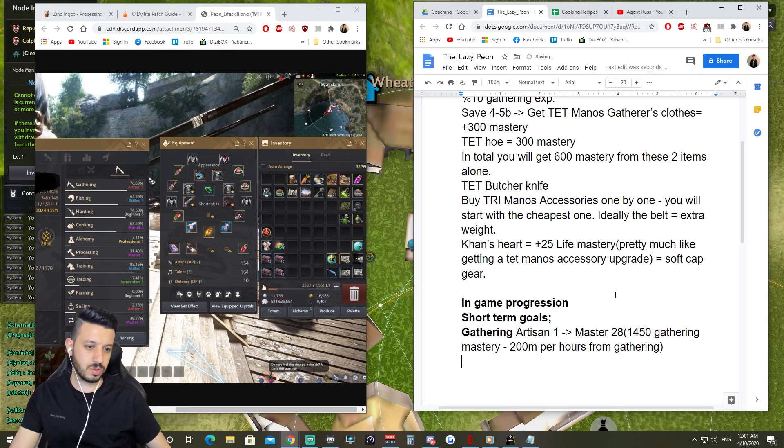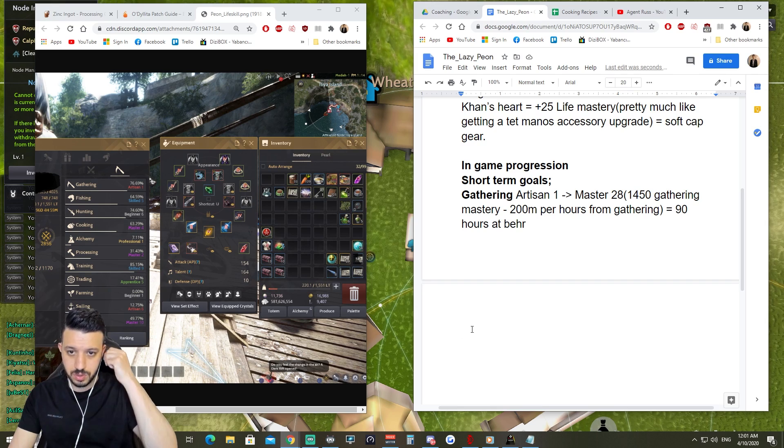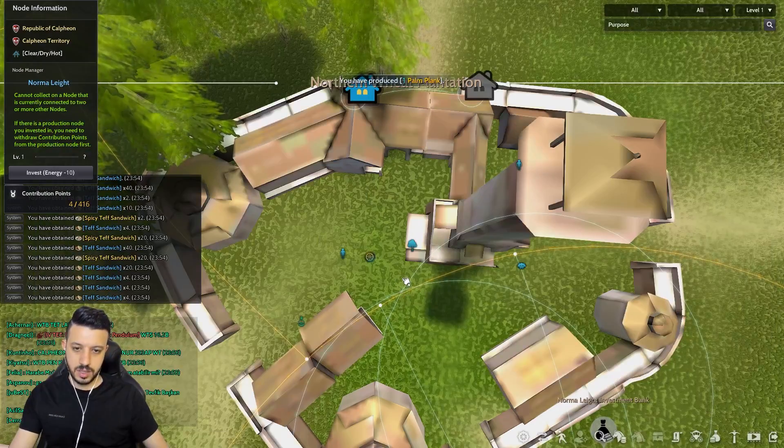That's your short-term goal. At Behr it should take you around 90 hours. You will do a mix — a bit of gathering meat, a bit of gathering herbs, but mainly meat. So your idea will be to rent a house in Behr town.